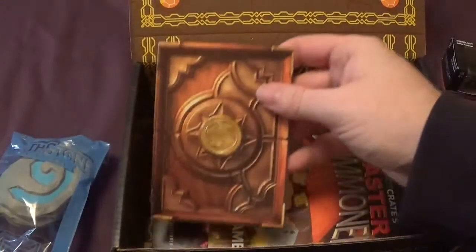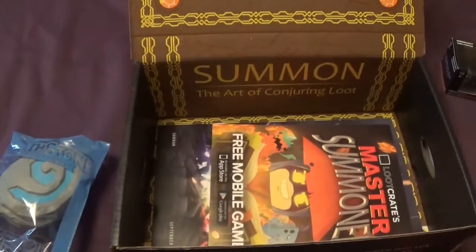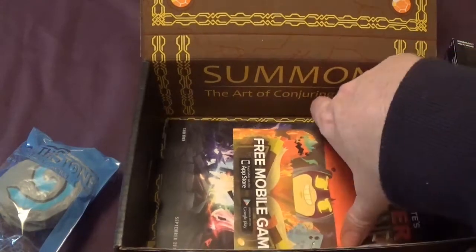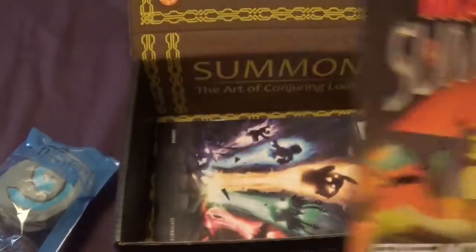We have a strange thing here which looks very Hearthstone-y again. On the other side is a code which I'm not going to show you. Scratch off gently with a coin — play free and enjoy a card pack on us. So I've got to scratch this off from the back, it'll give me a code, and then I'm going to redeem that and get a free pack. That's pretty cool — it's how I play Hearthstone. We've also got a Master Summoner Loot Crate free mobile game — I won't turn it around because the code's on the back.